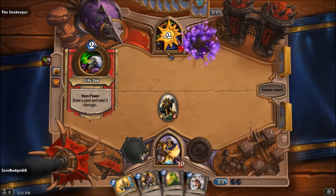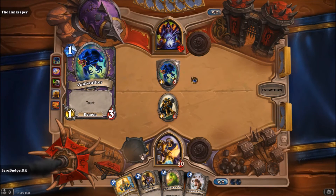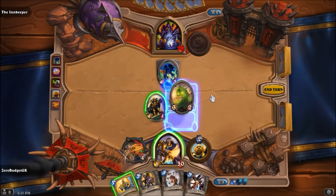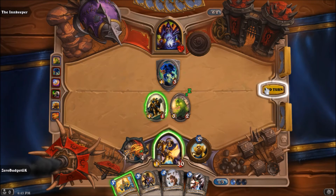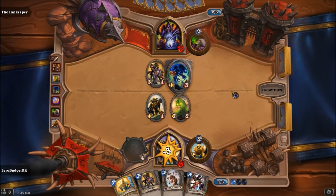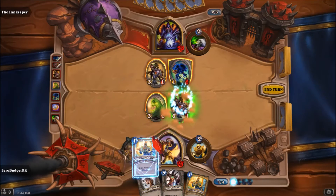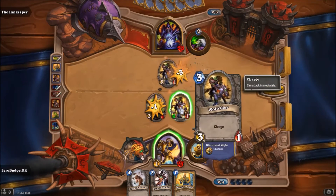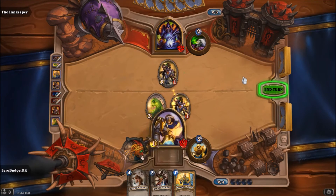I probably should have put the Acidic Swamp Ooze — he's not going to play a weapon though. He gets a taunter. We'll put the Acidic Swamp Ooze. Don't want to attack into that, we'll hang back for the moment. He gets another guy and goes for the face. We'll put the Wolf Rider with Charge, give him Blessing of Might, use the Swamp Ooze to take out that taunter, swing right to the face, then pick off that with this guy. End the turn.